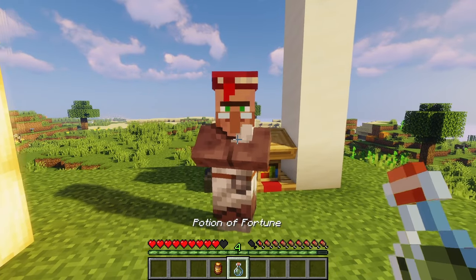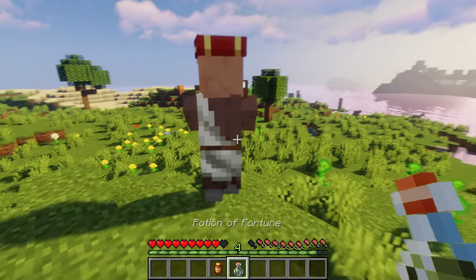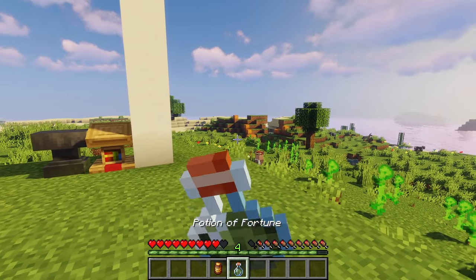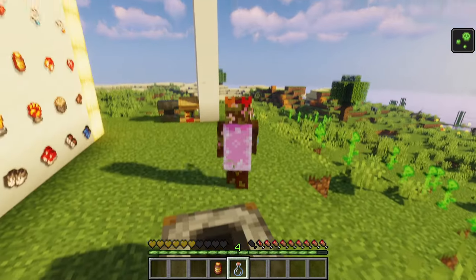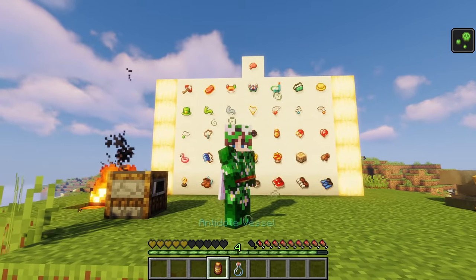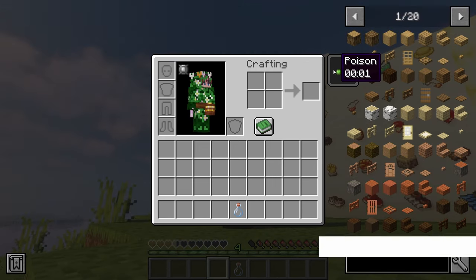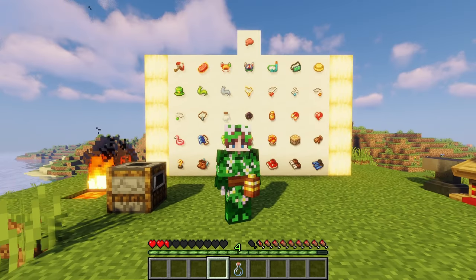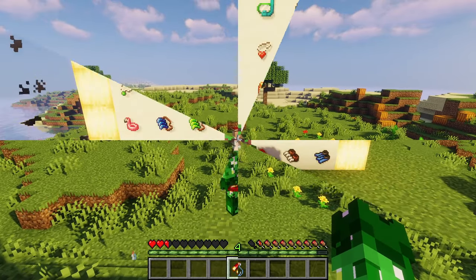My villager friend dropped off what looks like a potion of fortune — I'll drink it and see what happens. He poisoned me for a minute and 30 seconds! Well, that's actually useful for demonstrating our next artifact which is the antidote vessel. Once you equip it, as you can see right here, it lowers the poison duration all the way down to five seconds. That's a pretty nice artifact, though I'm a bit mad at my villager friend for poisoning me.